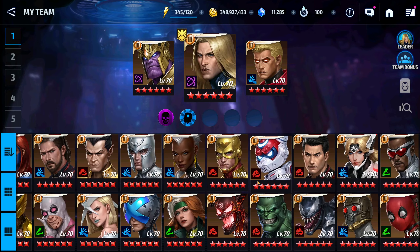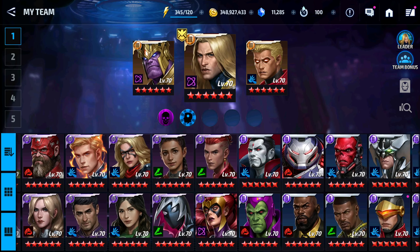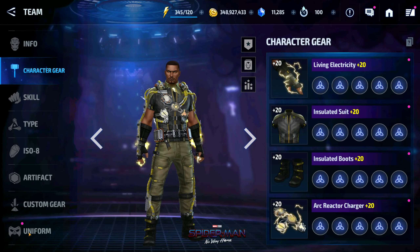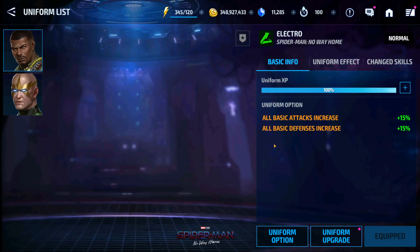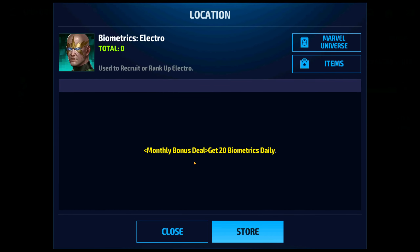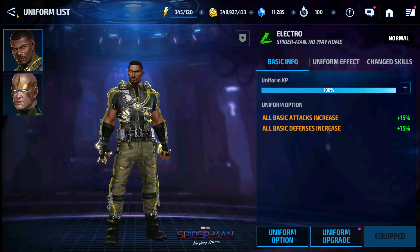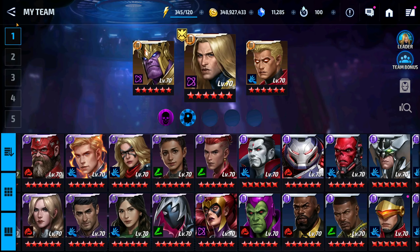Electro is another character. He's really popular right now because he's probably the number one ranked speed villain in the game. I've got him up to 70 and I haven't completed his gears yet. But his uniform — I haven't been able to touch that uniform because in order to receive Electro's bios, I have to make that purchase because he's behind a paywall. That means I'm going to need one of those mega uniform upgrade tickets to get this guy to max inside his uniform.